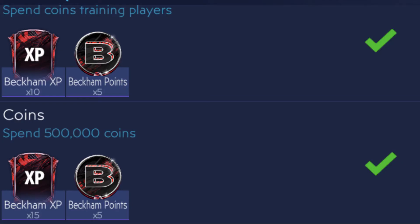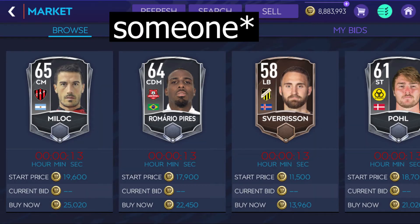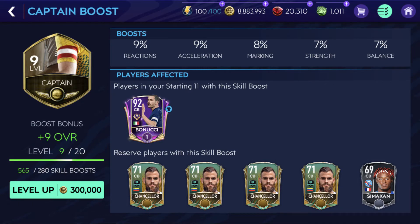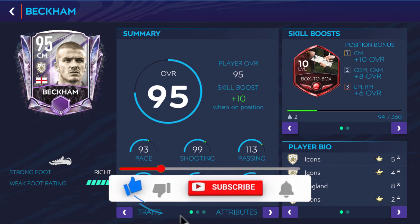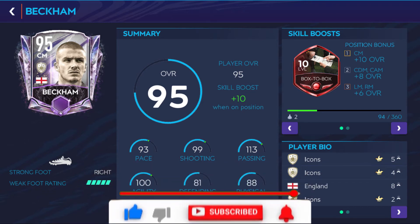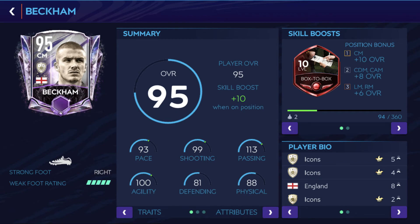If you need to spend 500,000 coins, I recommend tactics such as simultaneously buying something in the player market or upgrading boosts to fulfill that requirement. When you need to spend 250,000 coins on training first, upgrade Beckham himself and you'll fulfill the two requirements about money at once.